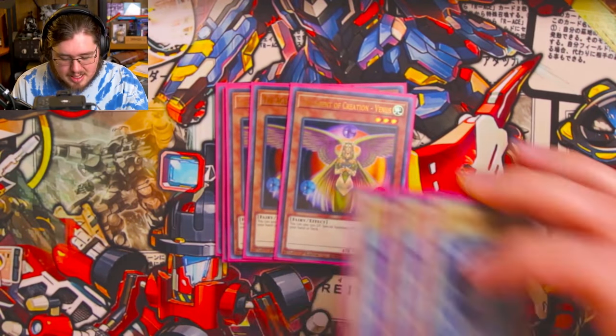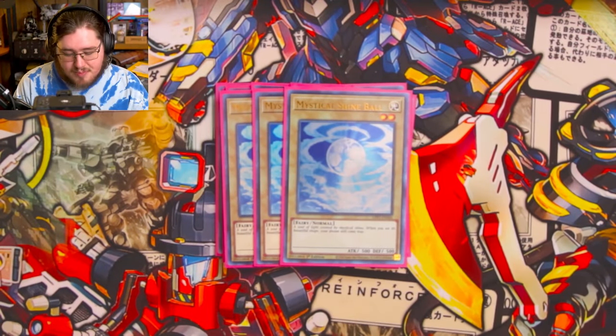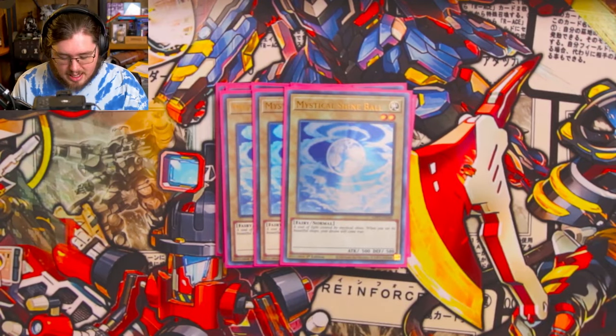The three bricks of the deck: three Mystical Shine Ball. They're shining, they're balling, but you need them for Venus to get special summons from the deck.